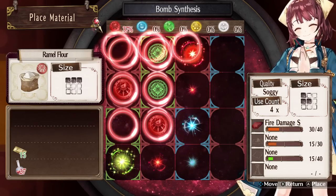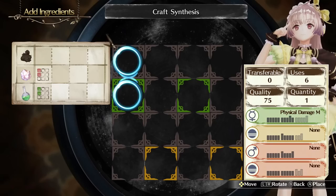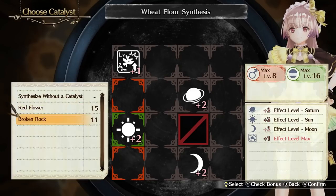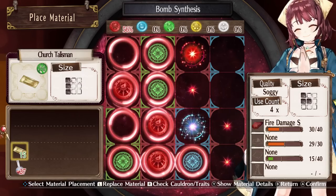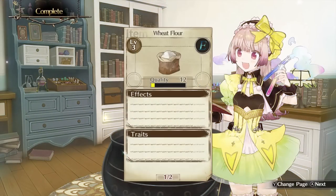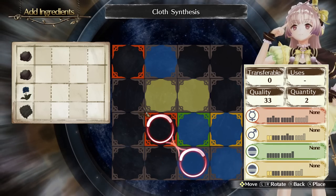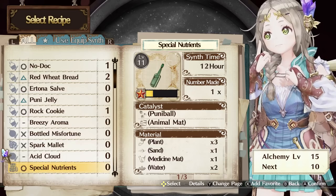The synthesis process is very similar between these three games. You select materials for each recipe and place them to fit on a grid-like square, with some bonuses for placing a corresponding color on the colored sections of the grid. The grids themselves look slightly different between each game. These alchemy mechanics are not my favorite in the series — I much more enjoyed the crafting in Ryza 1 and 2, just as an example.